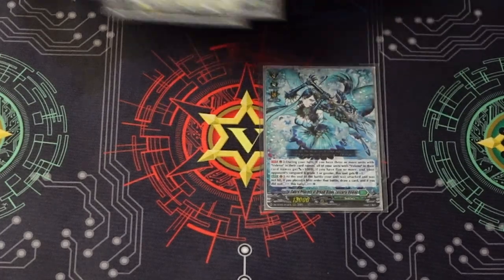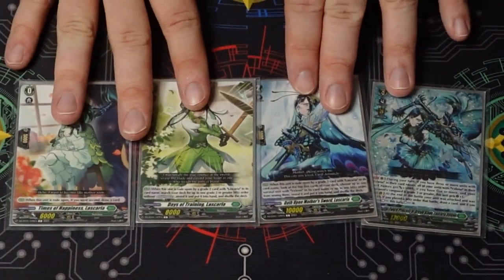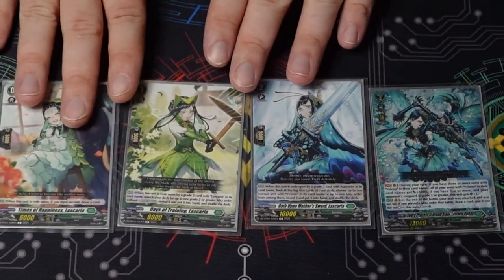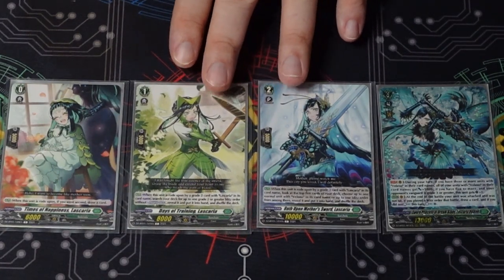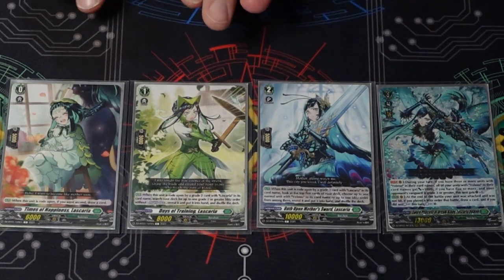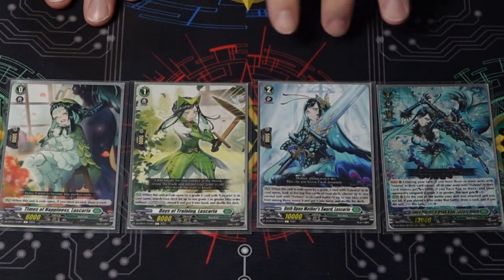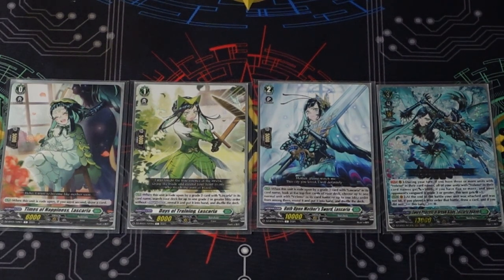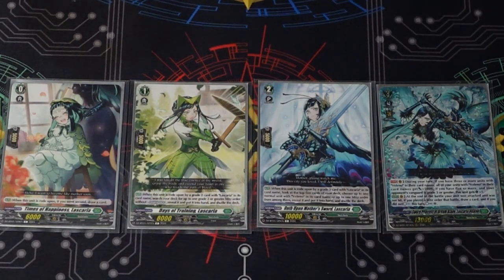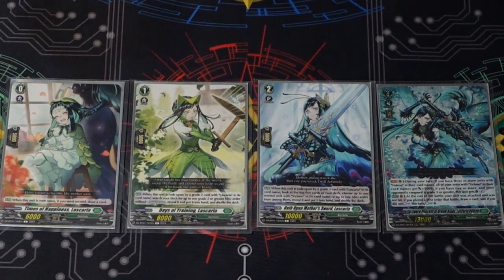Let's start with her ride line — she has her own very specific one, which we like to see. The starter is your generic going-second draw-a-card when ridden upon. The grade one is much more interesting: when she's ridden upon by a grade two with Lascaria in her name — spoiler, they all do — you get to search your deck for a grade two or greater blitz order without a Regalias piece and put it into your hand. Just a free plus one with no discard.